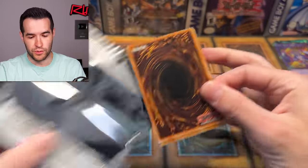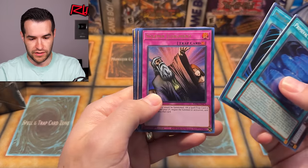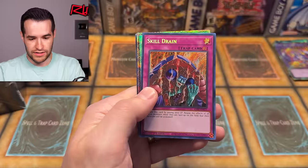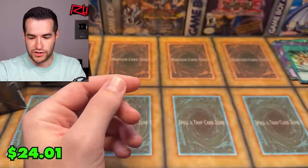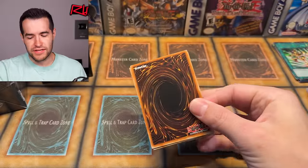I'm going to count up the ratios when we're done just to see what the box got. We got Solemn Judgment, Masquerade, Silent Swordsman — though I pulled a bunch of these out of Burst of Destiny the other day, too bad they're being reprinted. Skill Drain and an Emergency Teleport — that's a pretty dope card for Edison as well. QCR Emergency Teleport, very cool.